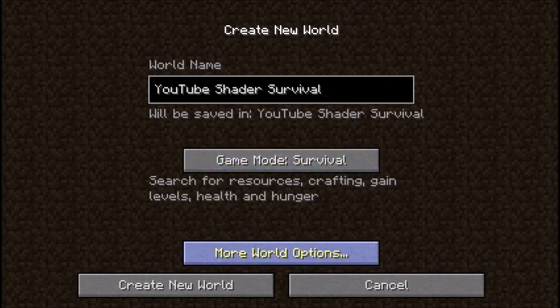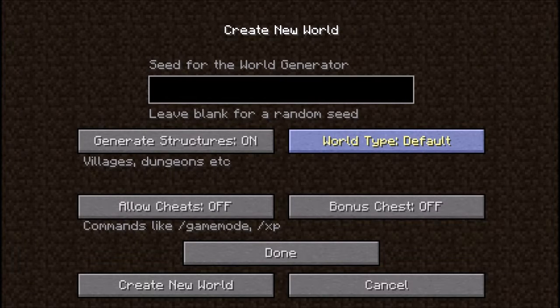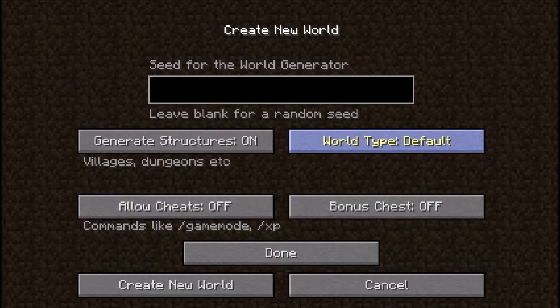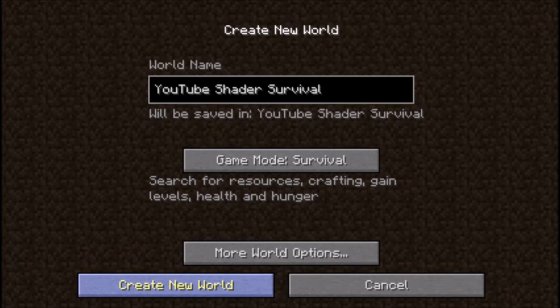That's obviously going to be survival mode. World type - I want to try to keep it at a low setting. I don't want it to be amplified because I've only tested the gameplay on default worlds. I haven't tested it on anything advanced or more powerful, so I don't know how it's going to work. Cheats we're going to have on. We're going to have a bonus chest - I know that's kind of newbie of me, but I happen to die a lot.